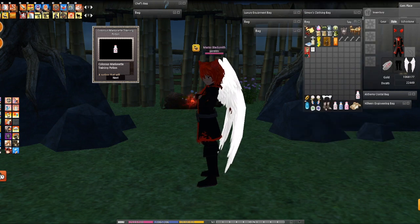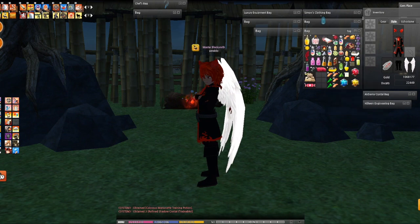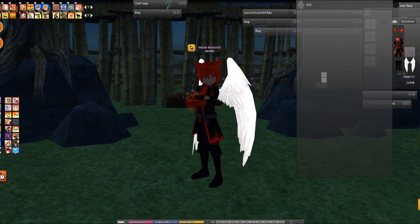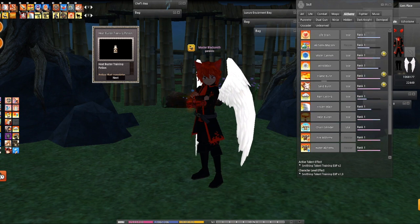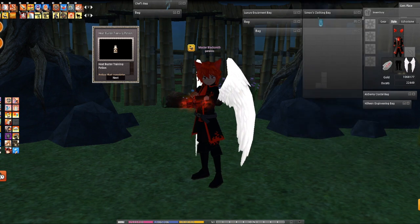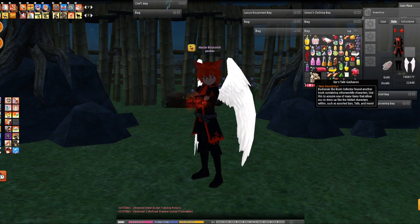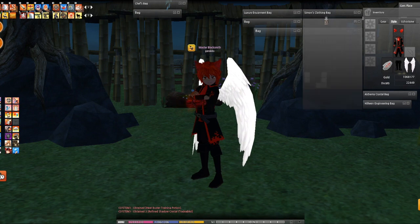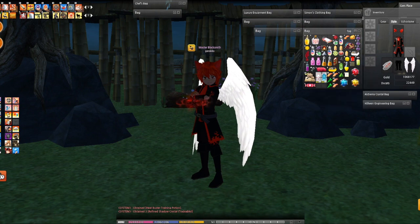A colossus marionette training pot — oh okay. A heat buster training pot — oh my god! If you're rank one... I'm pretty sure someone out there needs heat buster training pots. People still do alchemy, right? Alchemy is fun, I really enjoy alchemy. Oh wait, control — I already went through that one.